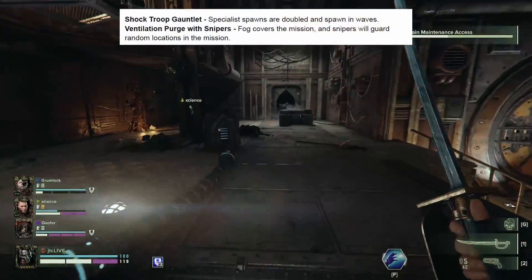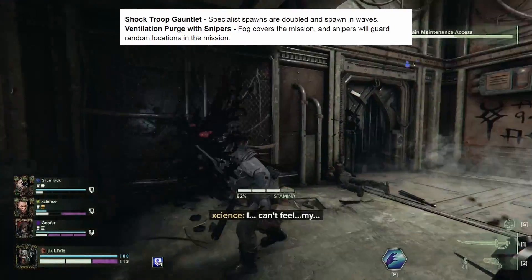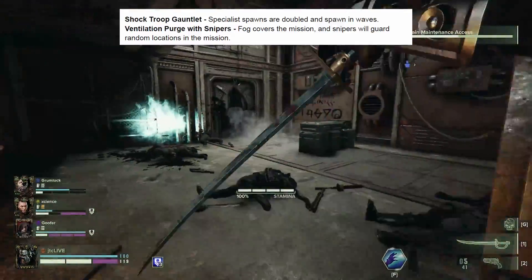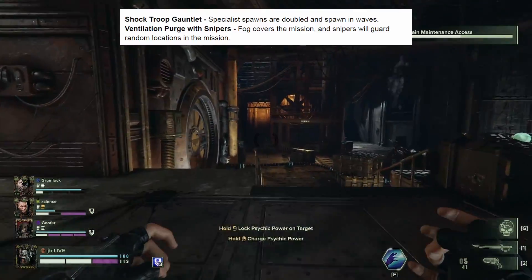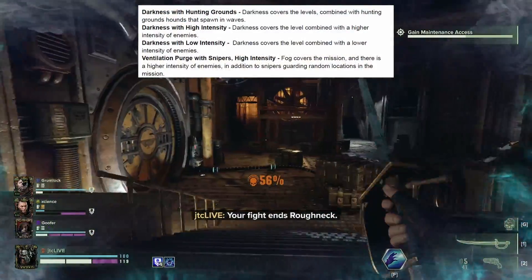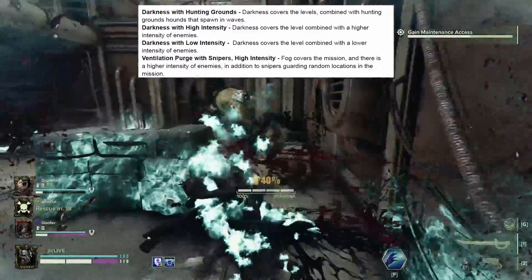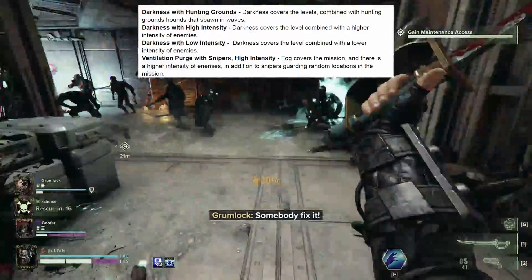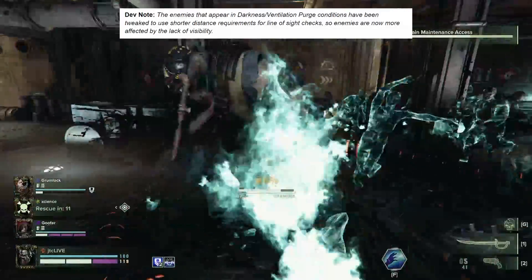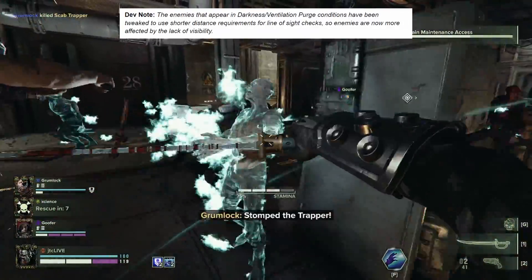Two new conditions can now be encountered within your missions, including Shock Troop Gauntlet and Ventilation Purge with Snipers. The former increases specialist spawns and the latter adds snipers that guard various locations under the cover of a thick fog. Condition combos can now be encountered as well, allowing you to face two conditions during the same mission, such as Darkness with Hunting Grounds or Shock Troop Gauntlet with High Intensity. Enemies within the Darkness and Ventilation Purge conditions are now more restricted by the lack of visibility as well.